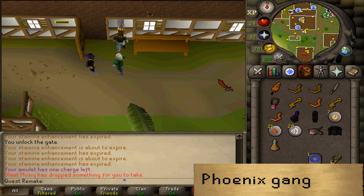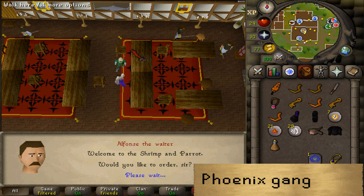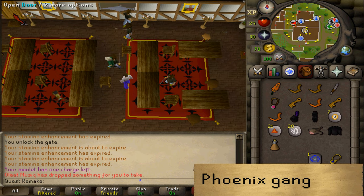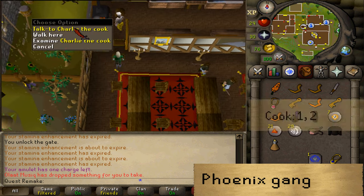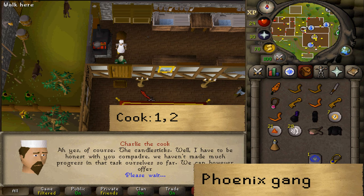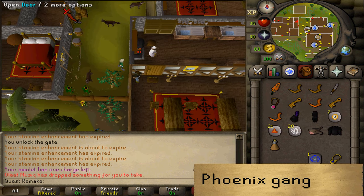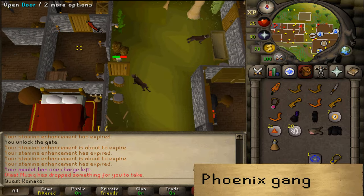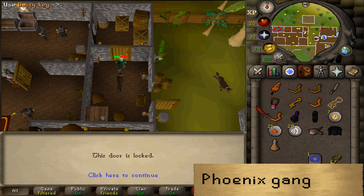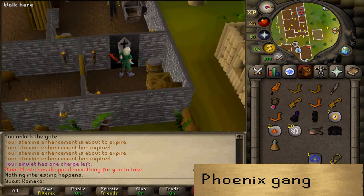Phoenix Gang members, it is now your time to shine. Enter the fish restaurant and talk to the waiter with the purple trousers, select option three about gherkins. Then go northwest and open the door to the kitchen. Talk to the cook and select option one and then two. After the conversation, go to the southwestern corner and push the wall. Then go a bit west and open the door to the other building. Go north — the door is locked, so use your key on it. Then go to the tile northwest of you, next to the weird-looking window, and be prepared to kill the Combat level 22.